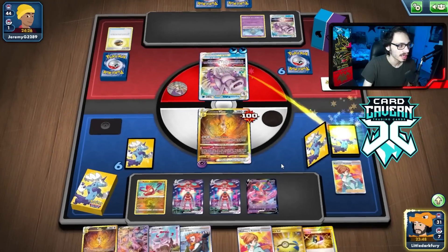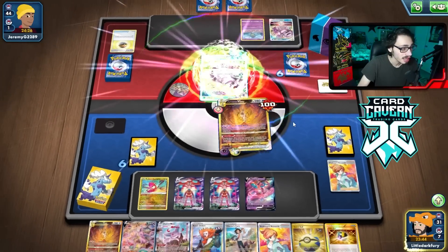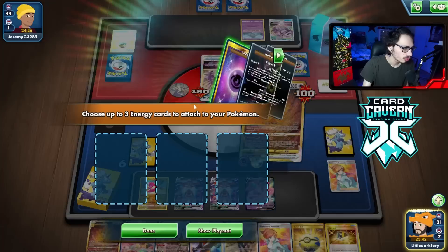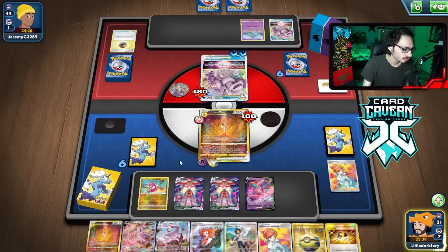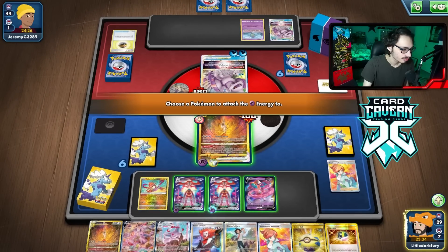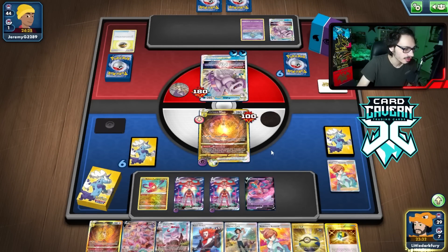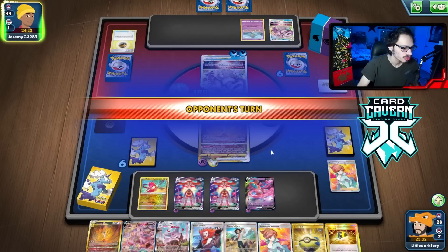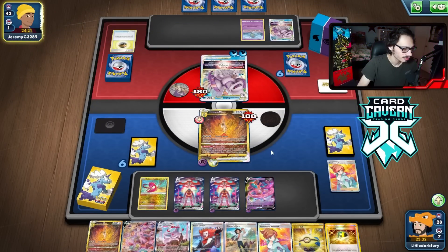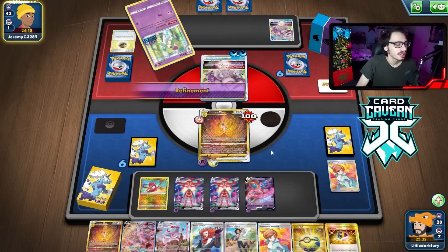Because I know they're going to Marnie me, and then next turn we can just heal the Arceus — assuming they don't knock me out, which I guess could happen. We can go 1-1-1 each. I kind of like that. Then we can put a Double Turbo on all those Deoxyses. I can Charon's Care the Arceus, heal it, go Deoxys VMAX, knock him out, and we'll figure it out from there. That's the plan.